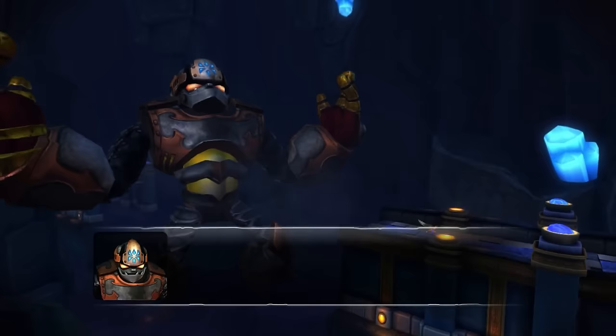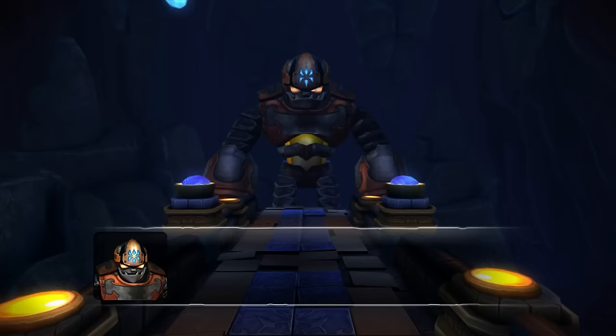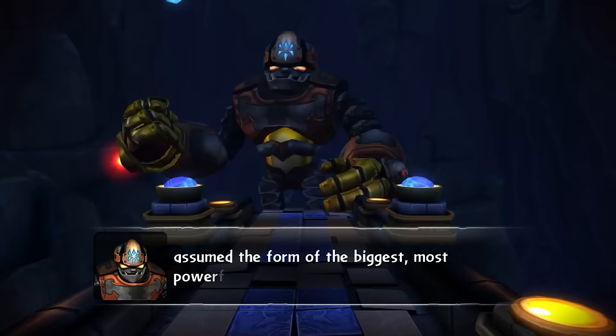We only have one boss left — Chaos — and this time around you actually get to fight him. Well, kind of. Chaos finds the Iron Fist of Arcus, which turns him into a giant robot. So for the final battle of Giants, we get to fight Robo-Chaos. We first find Robo-Chaos while we are crossing a bridge, and he jumps up and destroys part of it, so we have to run to the back before he destroys the rest.